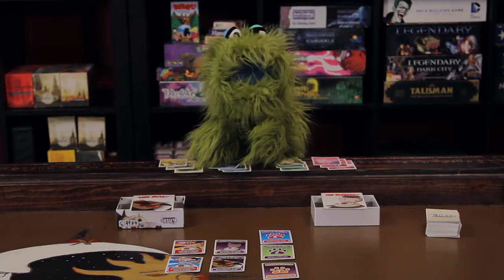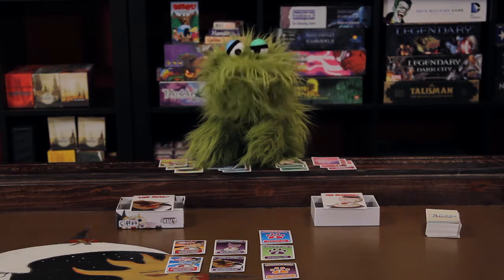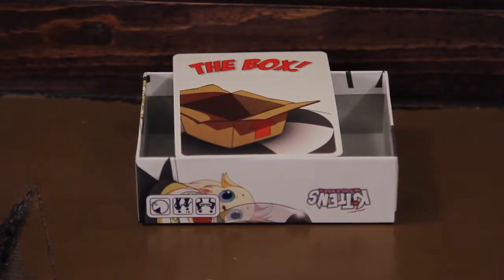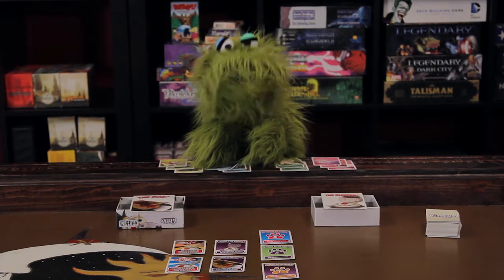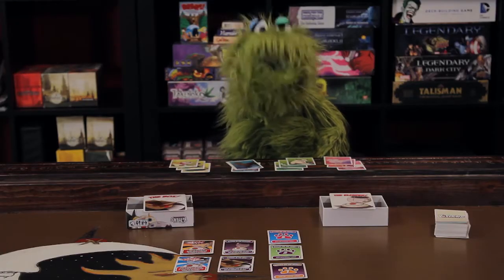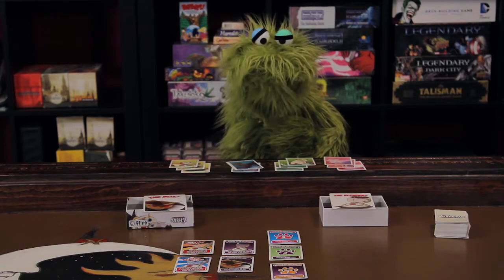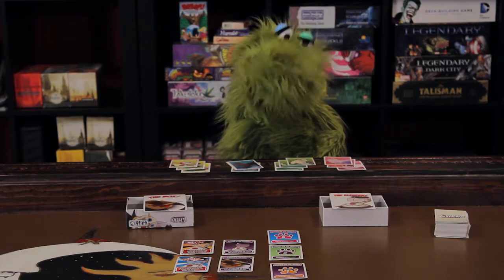In Kittens in a Blender, the object of the game is to get as many of your kittens into the box as possible — that's the box — and as many of your opponent's kittens into the blender, which is right there. At the end of the game, for each kitten in the box you get two points, and for each kitten in the blender you get negative one point. Do the math.